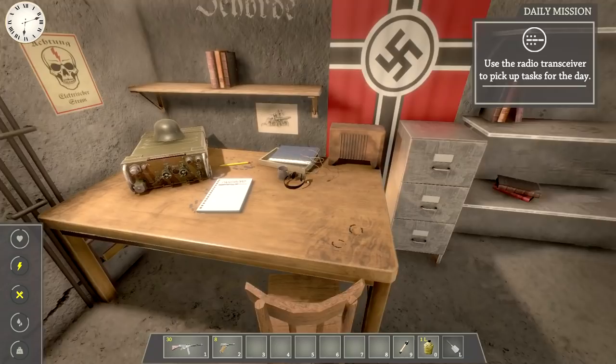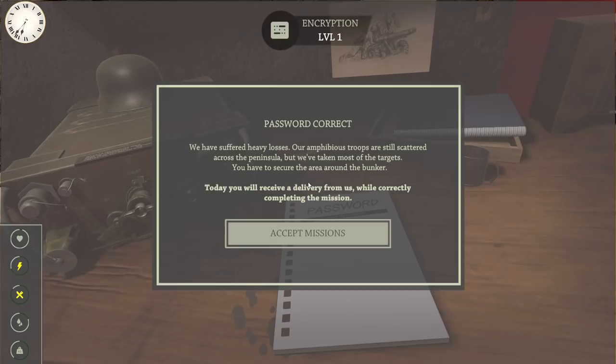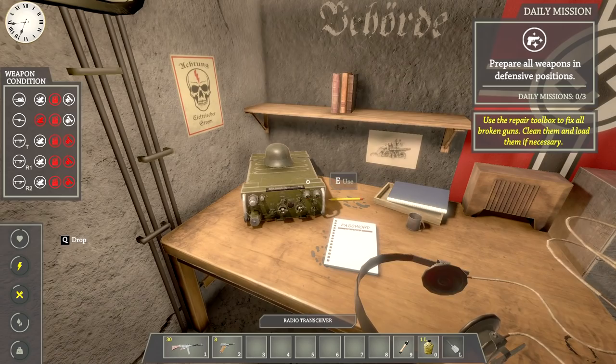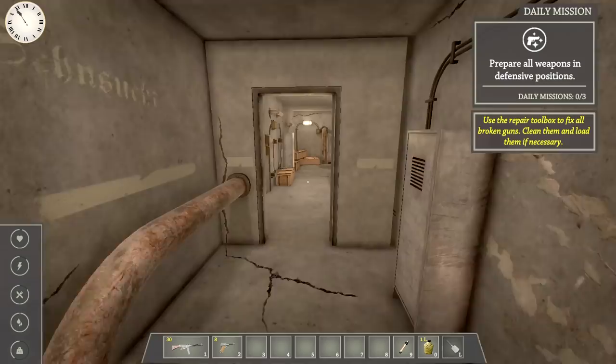We got some sleep — not doing great on energy again. I should have gone to bed earlier. Receiving another transmission: three dots is eight, five dashes is zero, one-and-four is six, two dots is I. Password correct. Press F9 to show and hide the status of defensive positions. F9 — weapon conditions of everything here. Prepare weapons for defensive position.